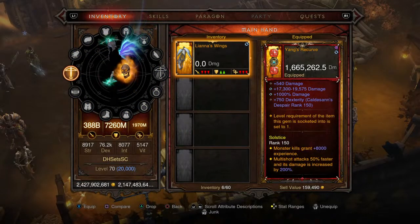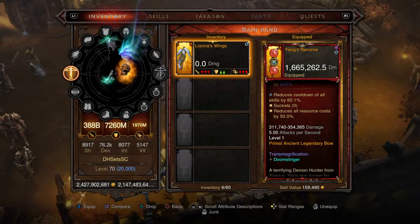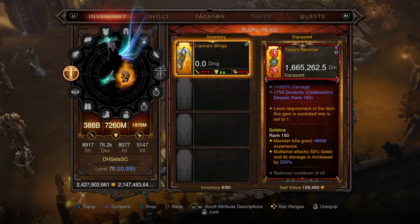For our main weapon we're picking up Yang's Recurve. Normally we would rock the Dawn Bow because we're utilizing Rapid Fire for this build, but Yang's Recurve has a special bonus that reduces all resource costs by a flat 50, which is very nice. That allows us to hit some crazy resource cost reduction numbers, and it's got 1,665,262.5 damage per second.